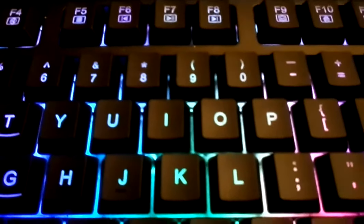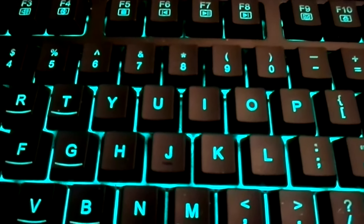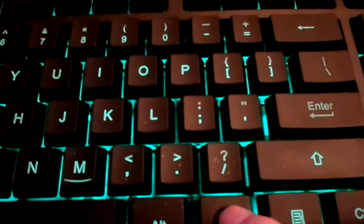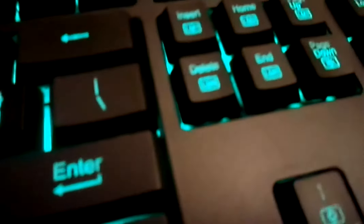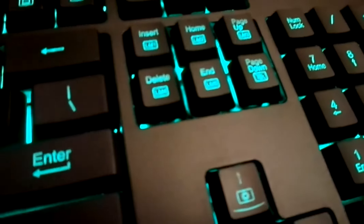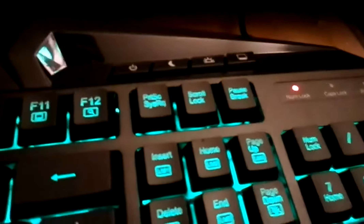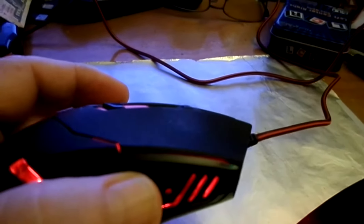The function key right here — Function and W switches to the colors. I prefer to tell myself: Function and Insert scrolls through the cycling colors.